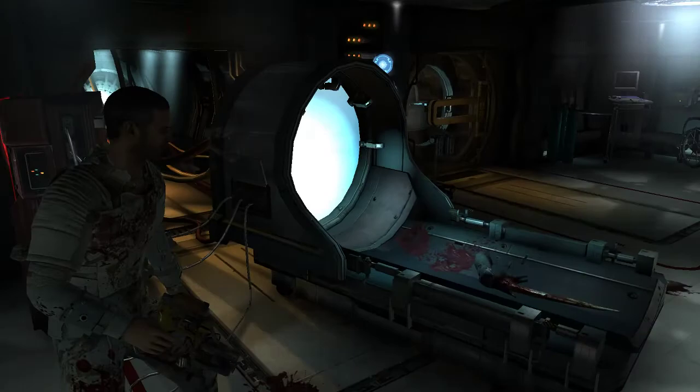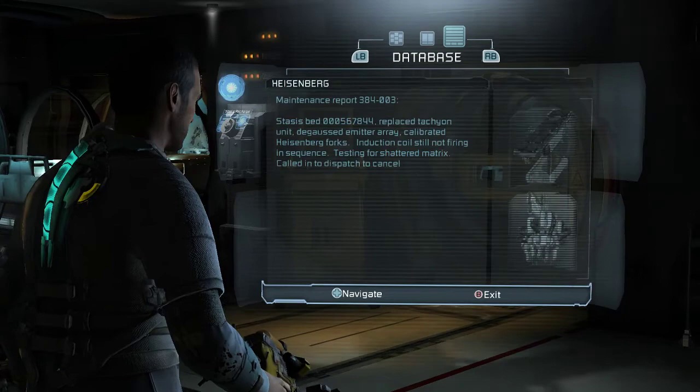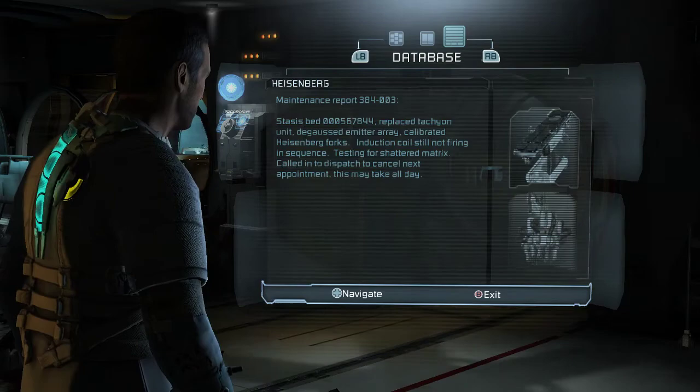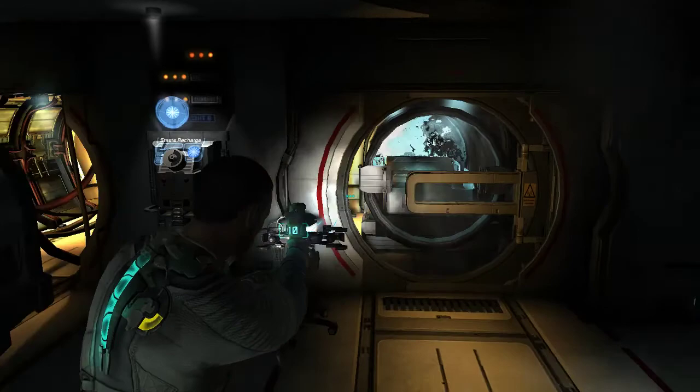There's another text log — maintenance report, stasis bed: 'Replaced tachyon unit, degaussed emitter rig, calibrated Heisenberg forks, induction coil not firing, testing shattered matrix' — science-y stuff. The stasis module is kind of another way to keep patients in limbo — like putting them in a coma, but not chemically. And yes, we also use the stasis module to slow down doors in places we can't otherwise get into.